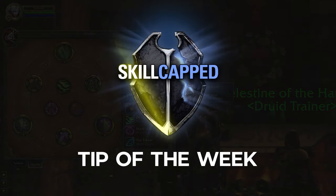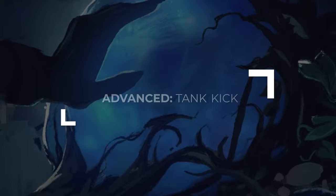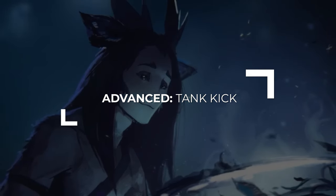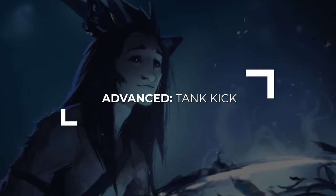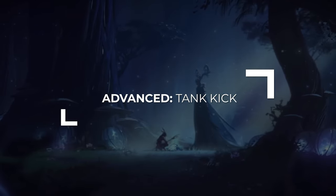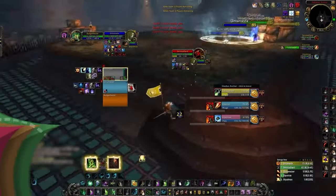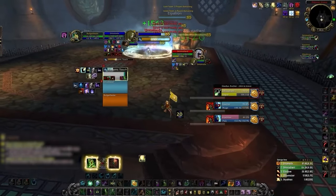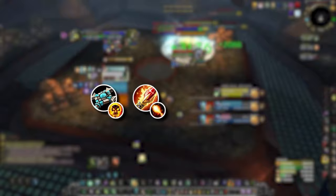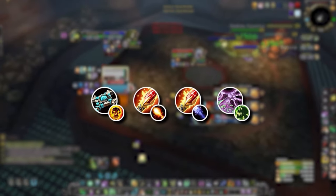We have an exclusive Skill-Capped tip to help you get started in Cata PvP, coming directly from our new Classic course. Most players typically think that being good at PvP means becoming a pro at juking and fake casting, but one of the biggest brain plays you can make as a Resto Druid is actually tanking a kick. This mostly applies to situations where you're playing with a high-tier caster — Shadow Priests, Fire Mages, Frost Mages, and Affliction Warlocks. Most of your best comps will be with these specs in 3v3.